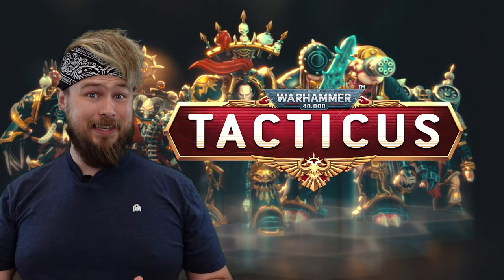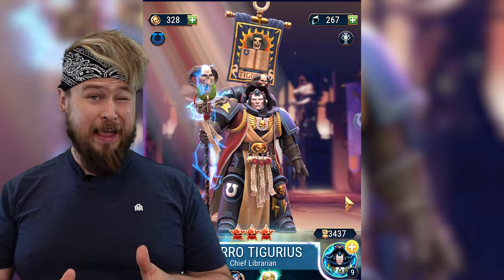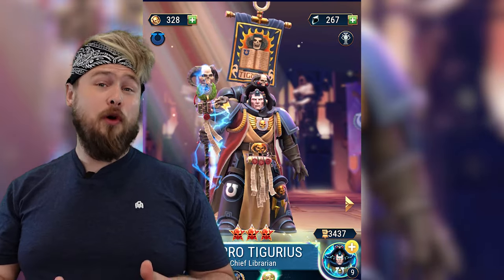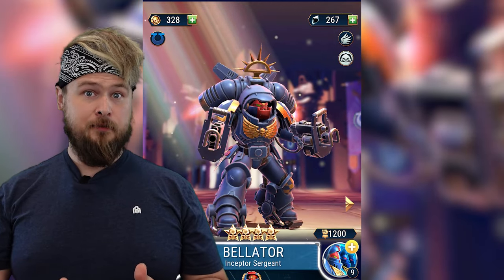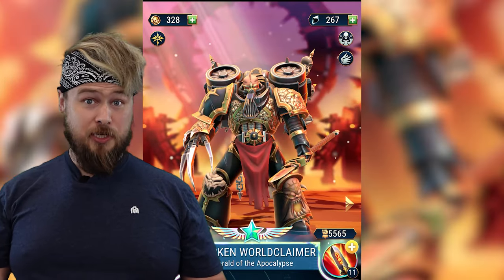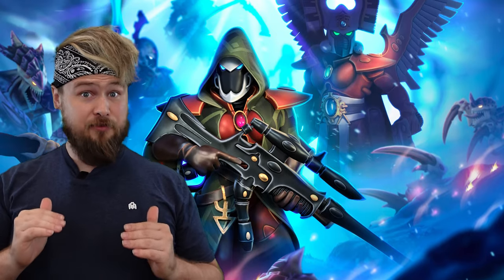It's called Warhammer 40,000 Tacticus, and it's set in the grimdark future. In the game, you take control of up to 5 characters from 8 of Warhammer's most iconic factions, including the stalwart Ultramarines, the sinister forces of the Black Legion, and the undying Necron Dynasties, just to name a few, with many more factions currently in development.